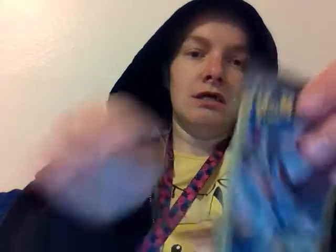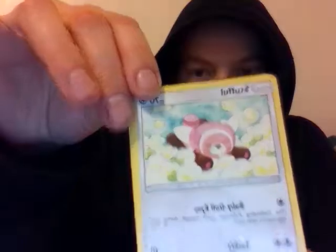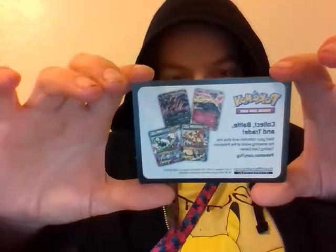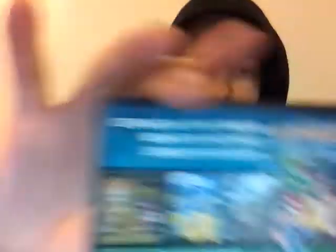Let's see what's inside this. We got a Common Stufful, then a Common Pansage, and what's next — a Mismagius that is Uncommon, and then the advertisement card, which again has the online trading card game, and then a Pokemon the Series X and Y advertisement.